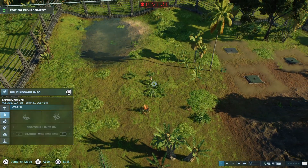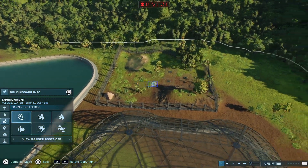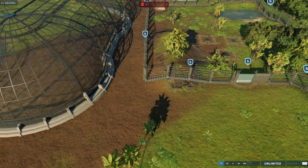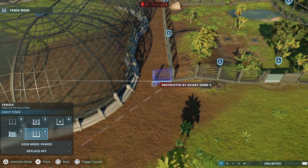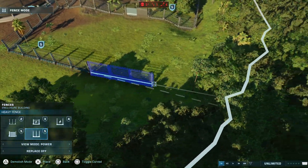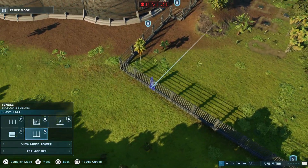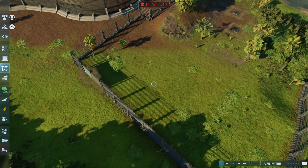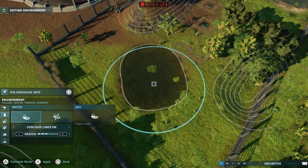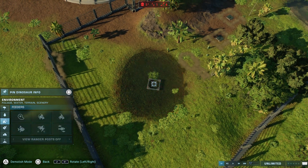We have everything that you would need. I'm going to make another whole thing because I need to do something - I forgot to put another feeder. I need another feeder for something. We need a large watering hole and we need this, just in case they want some fish.